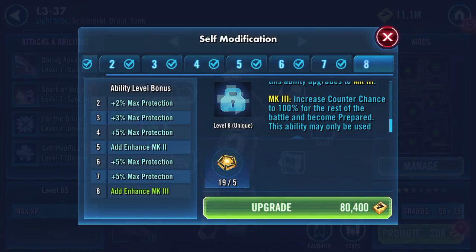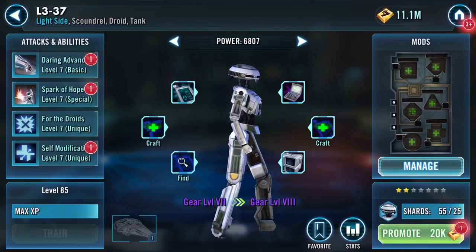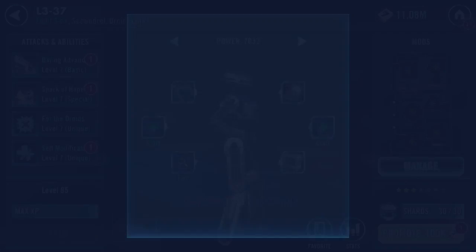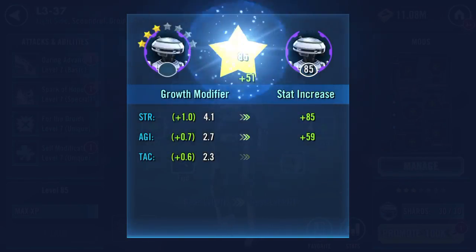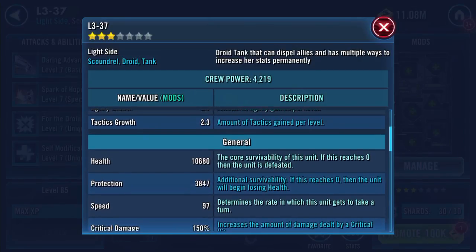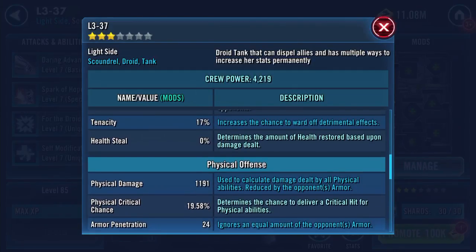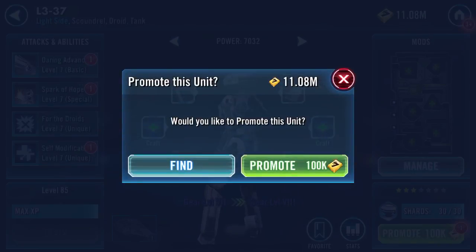That's an omega. We're up to that. It won't have impacted our stats so let's promote her to three star. She's now over 6,000 power. Stats wise: 10,000 health, 3,847 protection, 97 speed — hasn't changed — still 24 armor penetration and the other numbers have increased slightly. Let's promote her again.